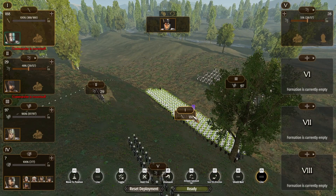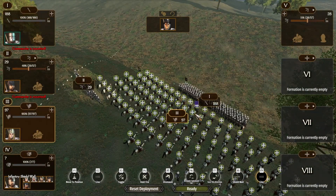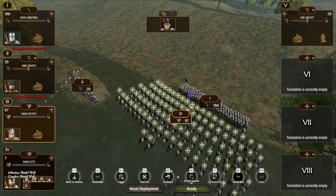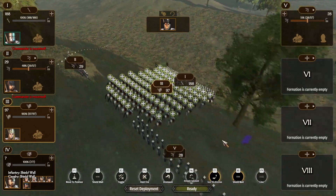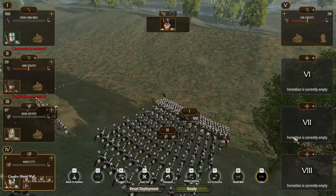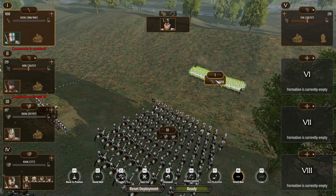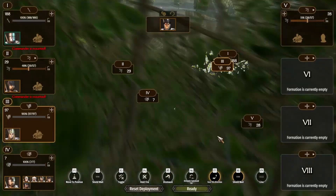I start off by positioning the infantry and putting them in a shield wall. I have my cavalry exactly behind the infantry, also in shield wall formation. This is so that if the enemy cavalry charged through the front line they won't be able to get past and go for my archers or turn for a second charge from the rear — they'll just get stuck and die. I put the two groups of archers either side to get as many angles on the enemy as possible.